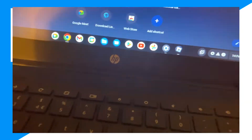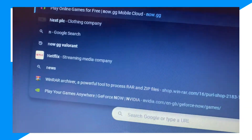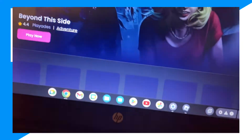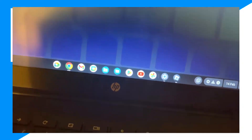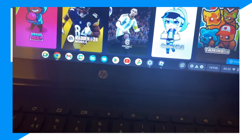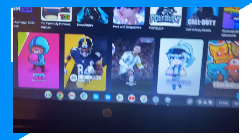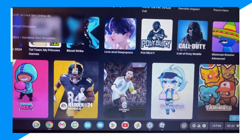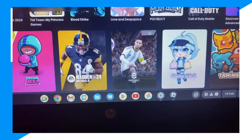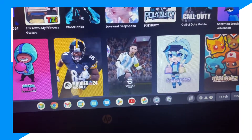Type up now.gg and wait for this to load. Then find Sims — just type up 'Sims'. There are a whole bunch of games, so let's type up 'Sims' to filter it down.